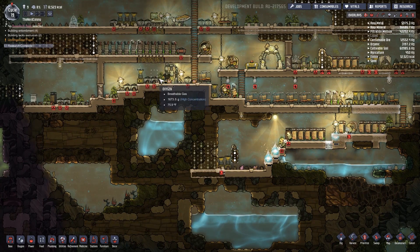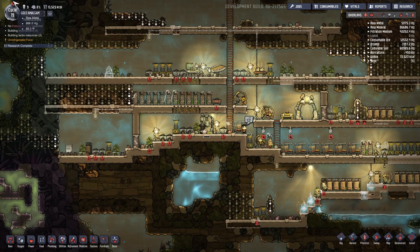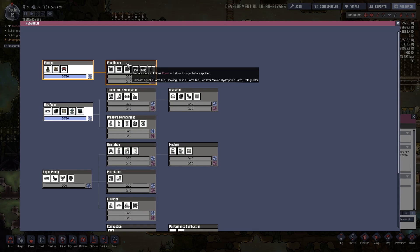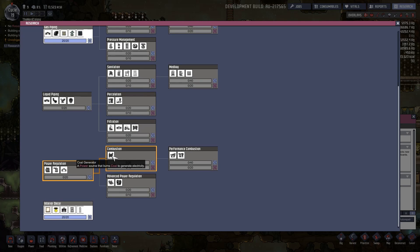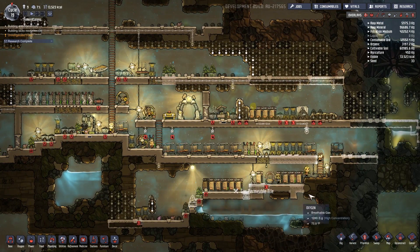We are being productive, we've got power going everywhere. We'll continue our battery line here once this gets dug up. I realized no research is selected because I'm not paying attention. Fine dining - prepare more nutritious food and store it longer to prevent spoiling - unlocks aquatic farm tile, cooking station, farm tile, fertilizer maker, hydroponic farm, and refrigerator. That'd be very handy. But let's go ahead and do the power research because power is always good - I want to figure out a way to not have these guys running all day long.